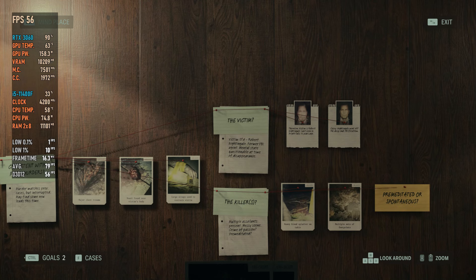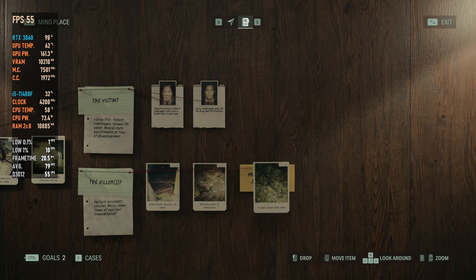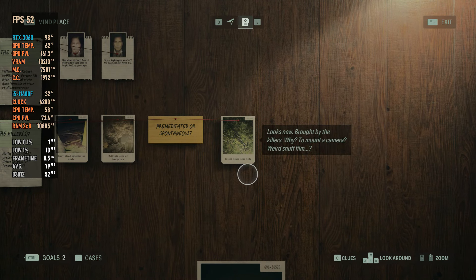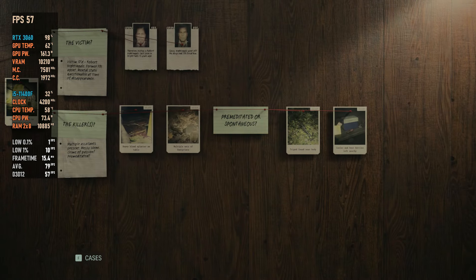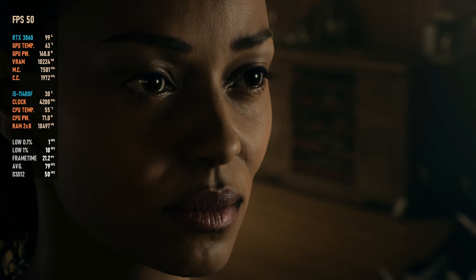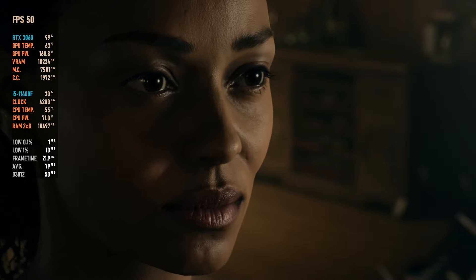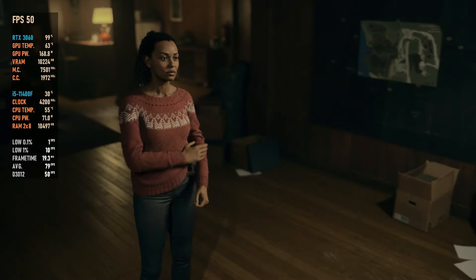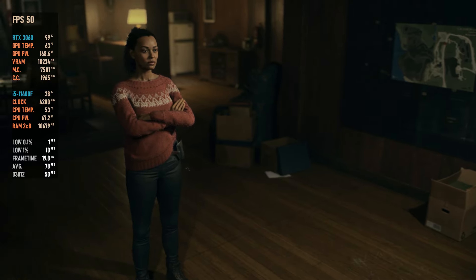Robert Nightingale, ex-FBI. Came to Bright Falls 13 years ago. They planned for the murder to happen here, passing the time with equipment ready — they were waiting for him. But why Nightingale? He's been missing for 13 years. Why here? Why now?